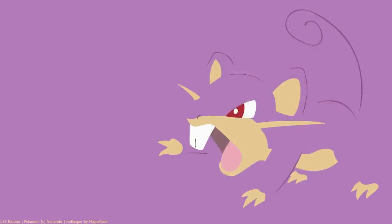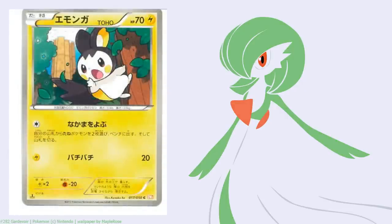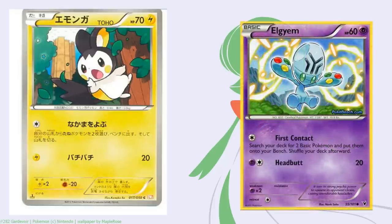We have the Call for Family style attacks. How many do we have that search for two? There's only two so far - we have Emolga getting released in the next set, and there's also the other one. So we'll have two. Both of them can, for Colorless, search out two basic Pokemon for your bench. There are a couple that search for just one basic Pokemon.